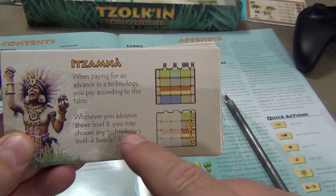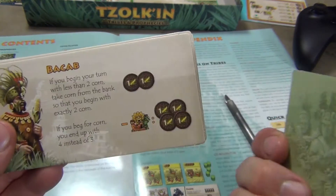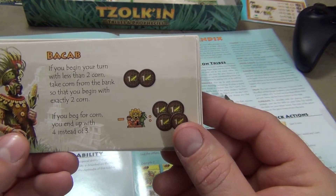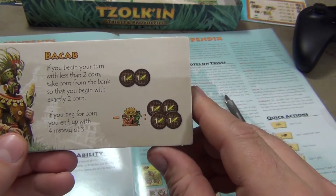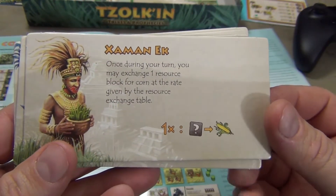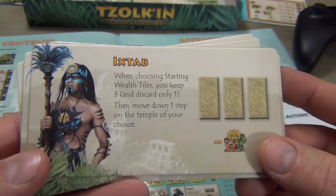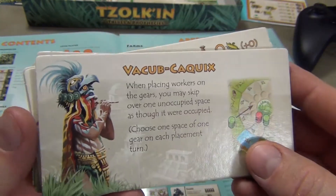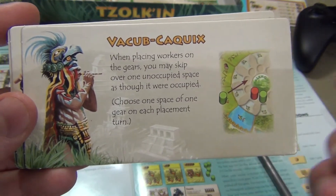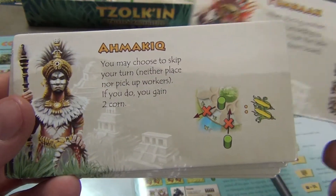Whenever you advance above level three, you may choose any technology's level four bonus. You have another one here, the Bacob. If you begin your turn with less than two corn, take corn from the bank so that you begin with exactly two corn. If you beg for corn, you end up with four instead of three. Just some different abilities. Whereas normally you'd start out all with the same basic setup, this gives you a little bit more targeted approach to the game. They all have different kinds of abilities they can use.